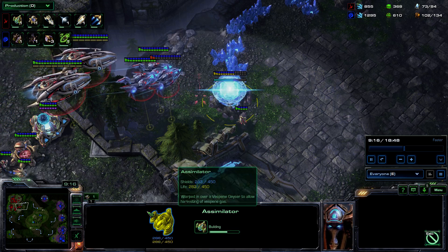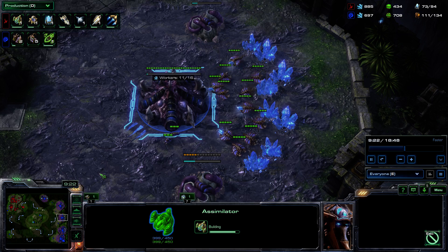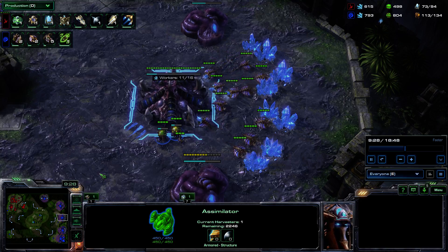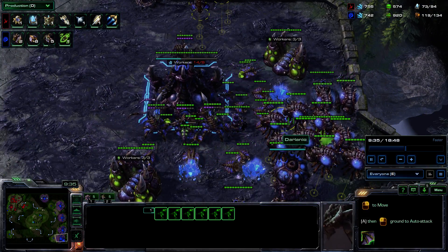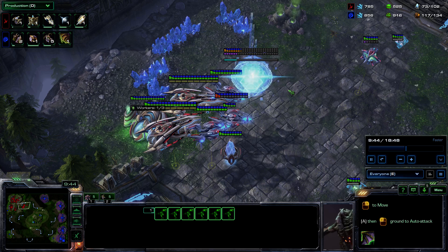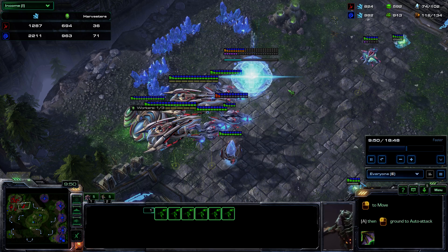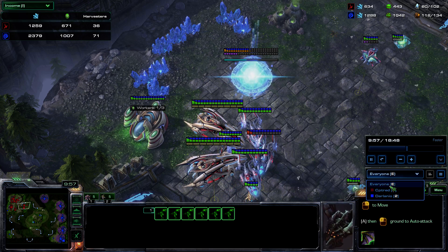He starts off with an Assimilator instead of the Nexus — that's how desperate for gas he is. I am producing 5 more Queens — not sure what to use them for right now, but I hope that's creep spread. We have a few Mutas in the air, 6 of them. I should inject more Larvas as well, definitely. He is going up to the 3rd base and I have doubled the amount of harvesters, but I should definitely go up to 80 drones — you can't go wrong with 80 drones.